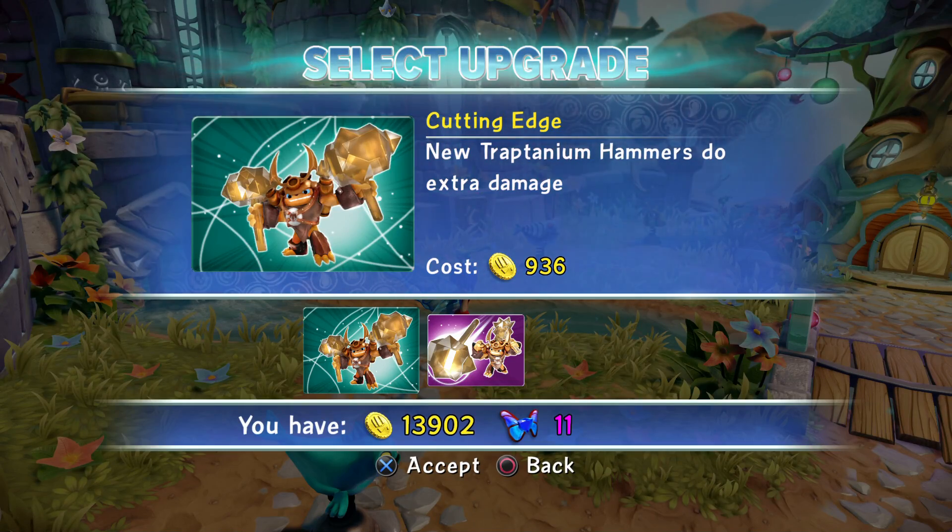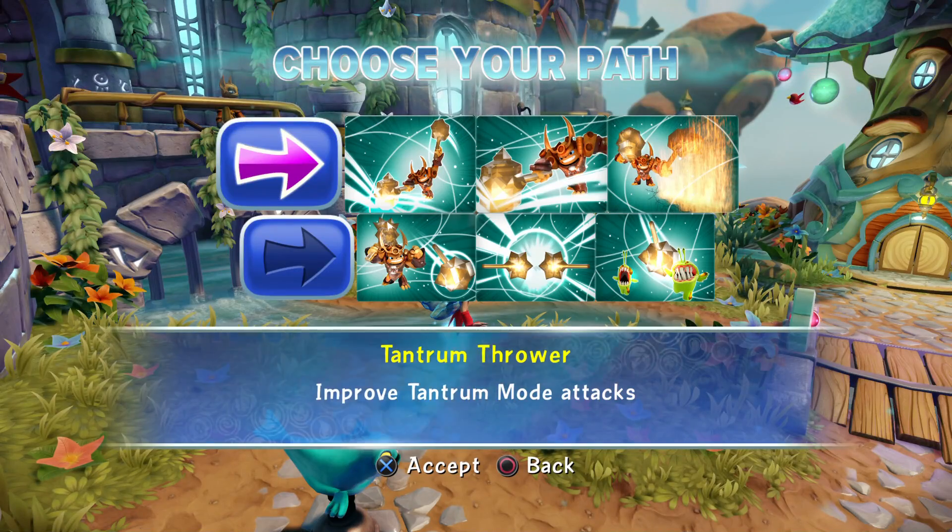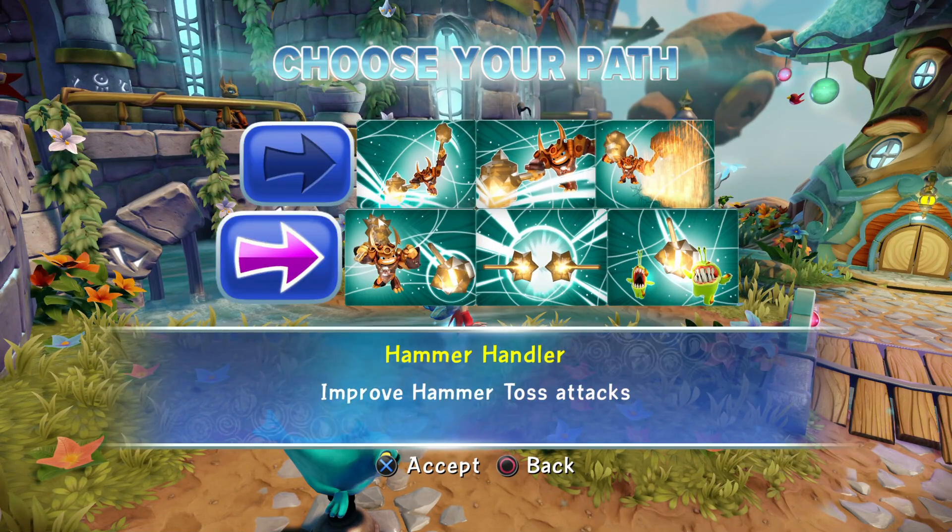The next upgrade is called Cutting Edge. New Traptanium Hammers do extra damage. And there's two different paths I can take: there's Tantrum Thrower, which is Improved Tantrum Mode Attacks, or there's Hammer Handler, which improves Hammer Toss Attacks.